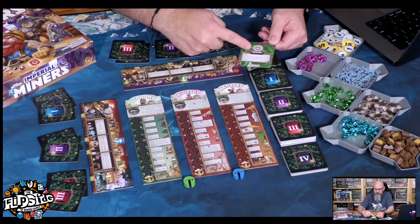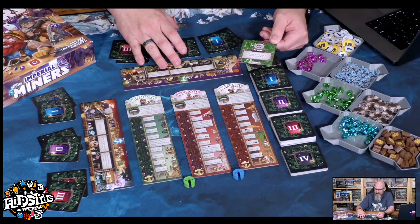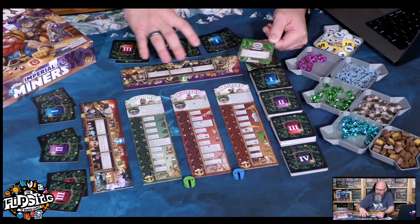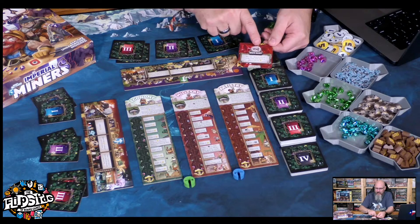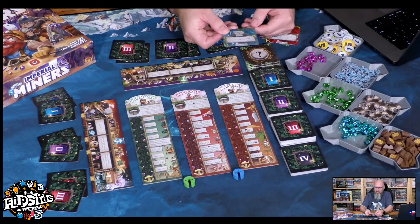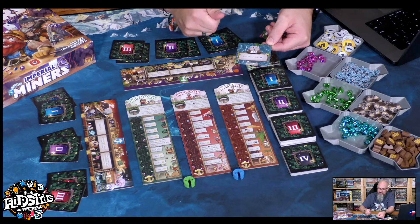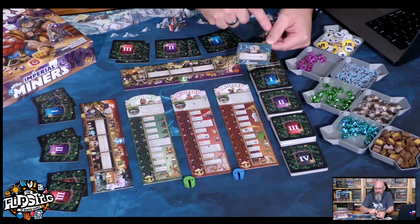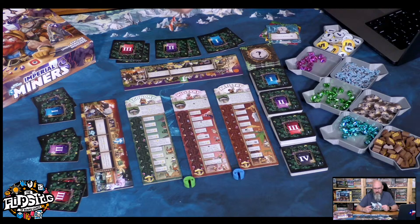Depending on what color the event card is — this one's green — it's going to happen during the mining phase of the game where people are placing cards and activating those cards' effects. The green ones happen during the mining phase. Then you'll also have red ones that happen at the end of the round, so those are ones you can kind of prepare for. And then you also have blue ones that are immediate effects — as soon as you flip them over, everybody gets to do that if they've accomplished whatever the goal states.